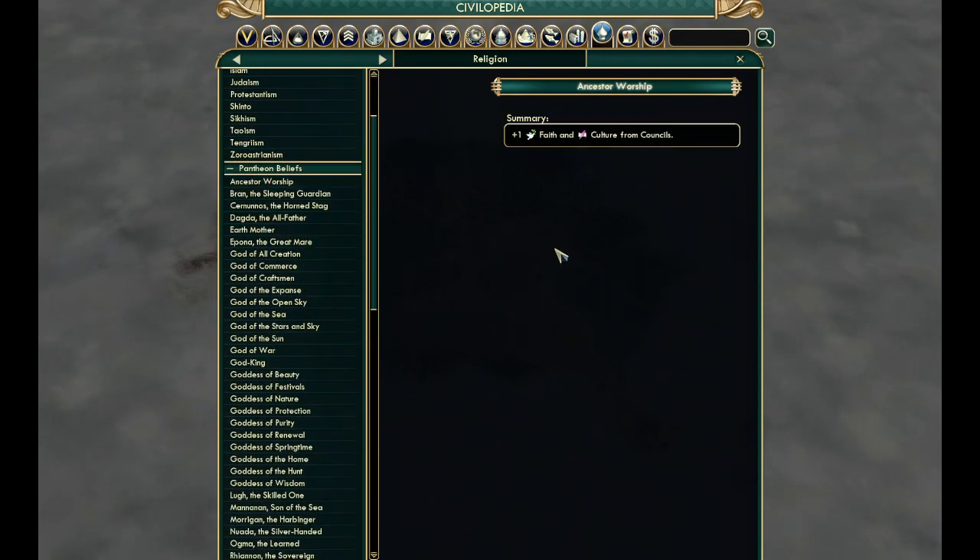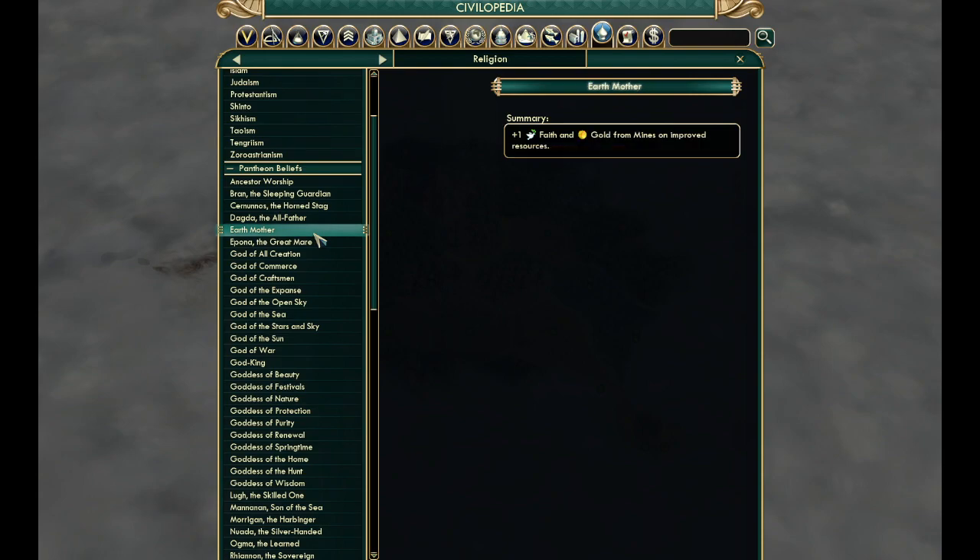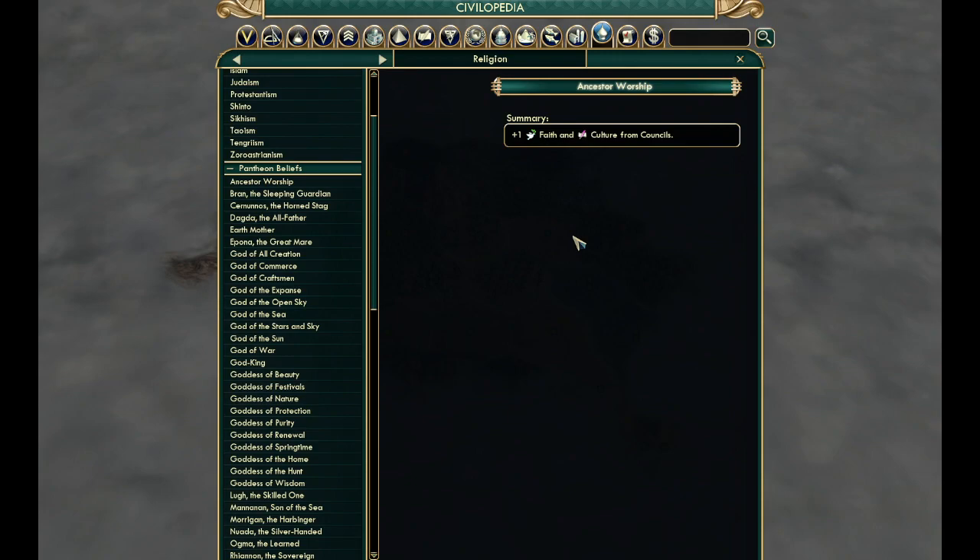Before, ancestor worship gave one faith every four or five followers and two faith and two culture from councils. Then you start seeing all of these pantheons giving multiple things — it does A and B and C — and that's the only way it could compete with a lot of the other ones. So I said: let's just make it simple. Earth mother will give one faith and gold from mines — that's it. Ancestor worship: one faith, one culture — that's it, you're not getting two of those.